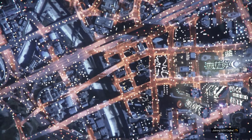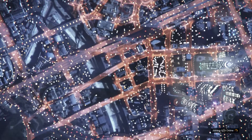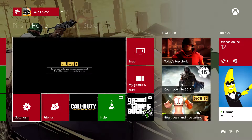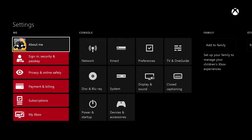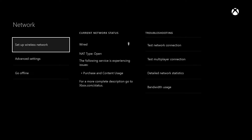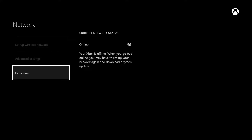It will say 'Join GTA Online,' but actually it will come up with a message asking if you want to change your character's appearance. Now click the Xbox home button, go into Settings, then Network, and go offline. Wait a couple of seconds, then go back online.